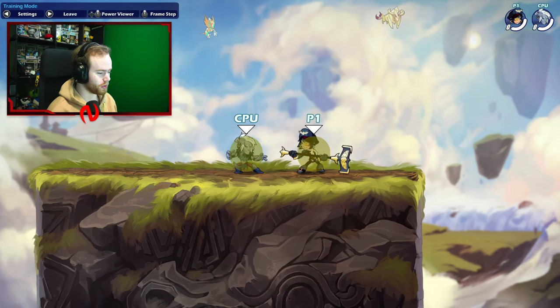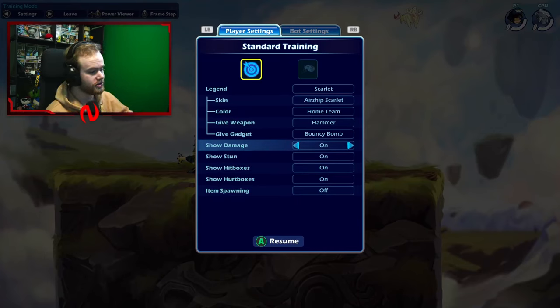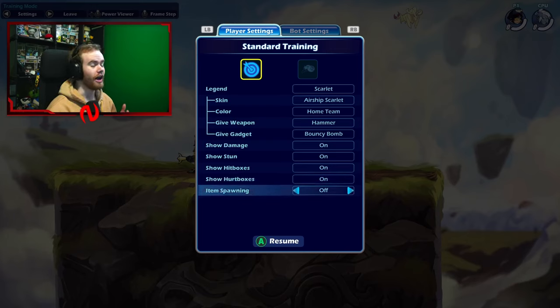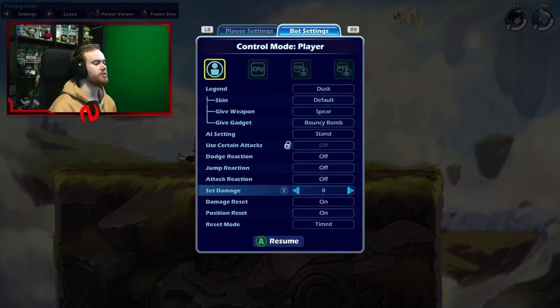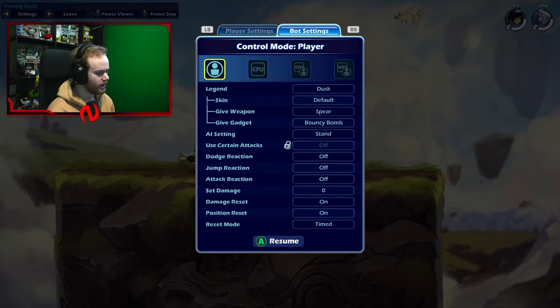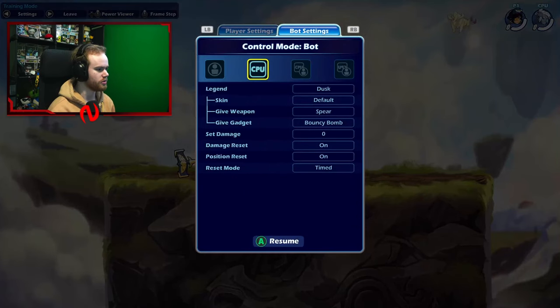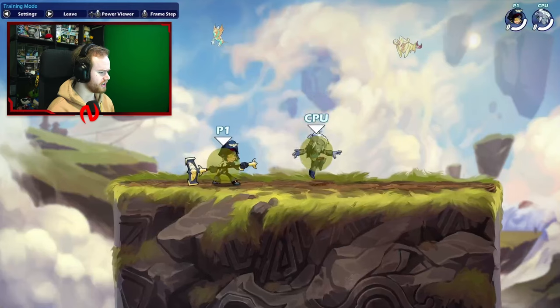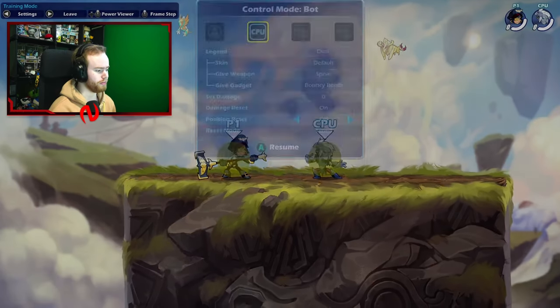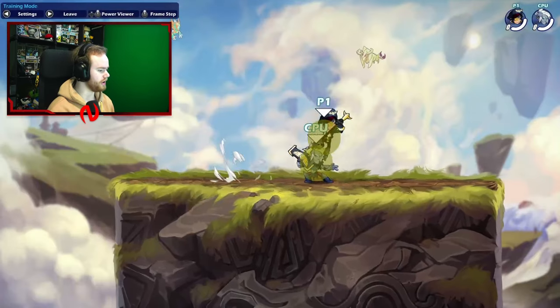Okay, let's actually get into this. Hop into training room and in the player settings, make sure show damage is on, show stun on, show hitbox is on, show hurtbox is on, and item spawning off. Then switch tabs and put damage reset on and position reset on, making sure the bot is in the center of the map. You can switch to control bot mode to place the bot wherever you want, then position reset on again. This lets you hit combos and have them reset to center.